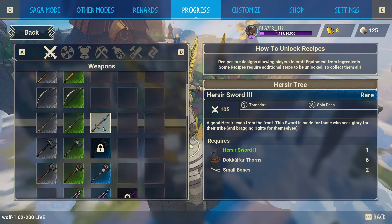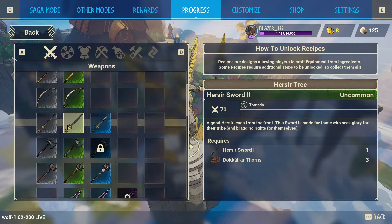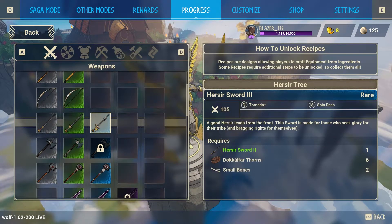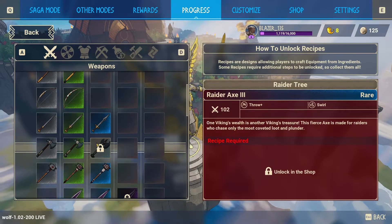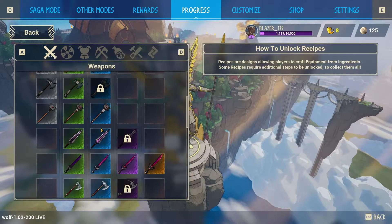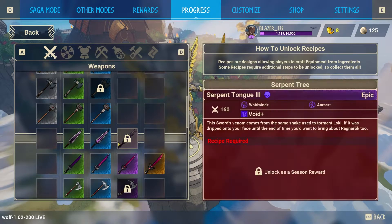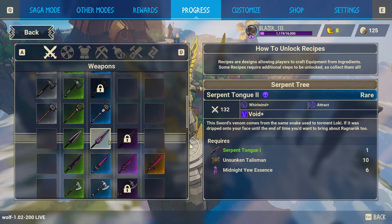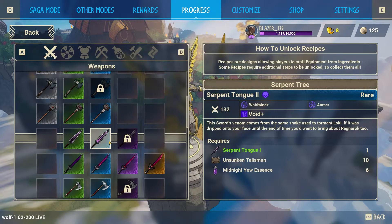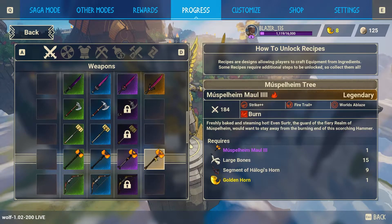If you upgrade a weapon to the third level you get an additional ability. For example the Hairseer Sword at level one offers Tornado, at level two Tornado with increased damage, and at level three you get Spin Dash and Tornado Plus. The Radar Axe gets Throw and Swirl, the Feral Hammer gets Leap and Shatter. Some weapons like the Serpent Tongue deal void damage — the game has four elemental damage types: fire, cold, lightning, and void or dark damage.